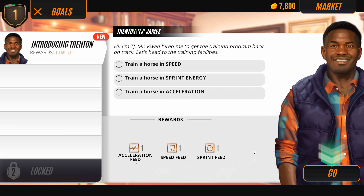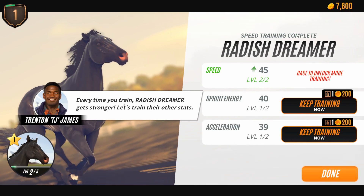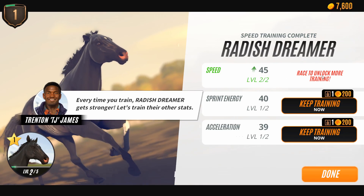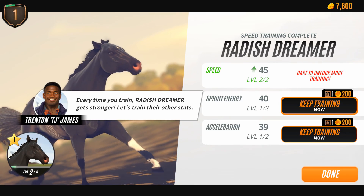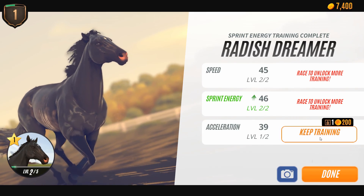Hi, I'm TJ. Mr. Quan hired me to get the training program back on track. Let's head to the training facilities. So we're going to train Radish Dreamer in speed, sprint, energy, and acceleration now. Every time you train Radish Dreamer, she gets stronger. Race to unlock more training for speed, and because we have grain, we can go ahead and do sprint energy training and acceleration training.